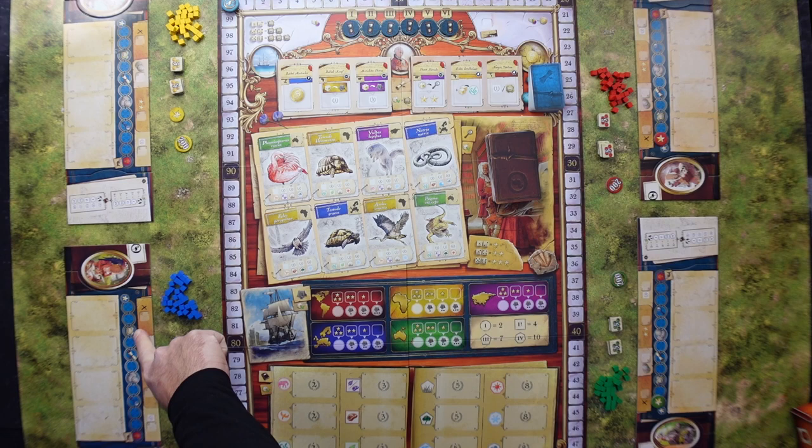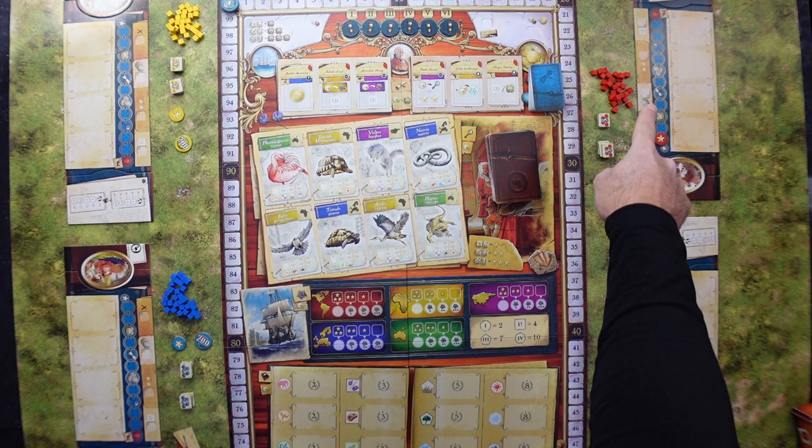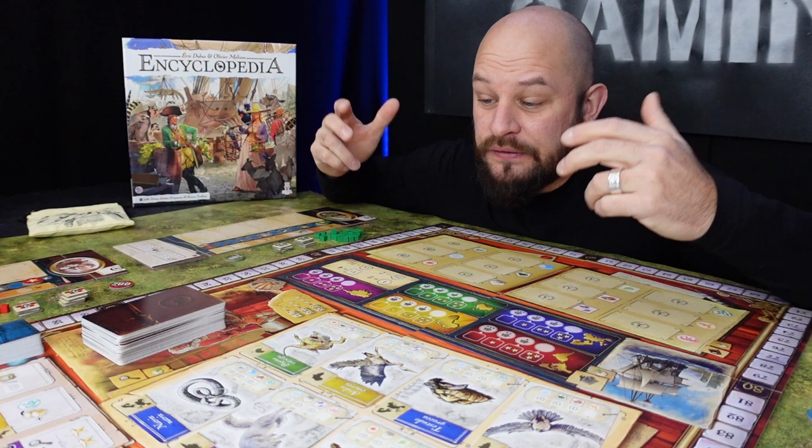Each player gets expedition tokens and coins according to how they sit around the table. The first player gets one expedition token and two coins. The second player gets one expedition token and three coins. The third player gets one expedition token and three coins. The fourth player gets one expedition token and four coins. Finally we need to fill the pretty little bag up with all the dice.